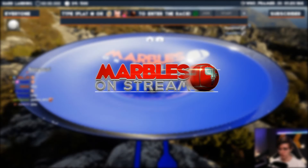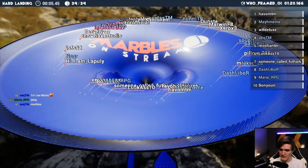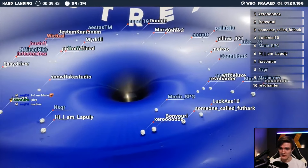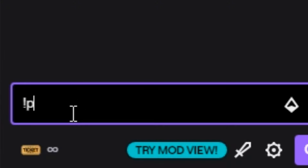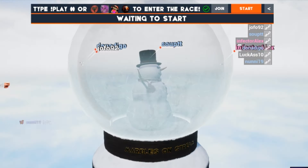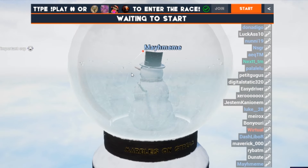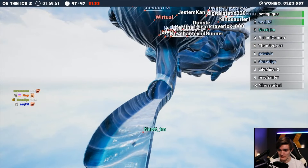Marbles on Stream is a game designed for live streamers, where all you do is watch marbles rolling down a track in a race to reach the finish line. Viewers can participate in the race by typing 'play', and they'll get a marble with their name on it spawning in a random location in the start area. After that, the game runs a simulation to see which one wins.